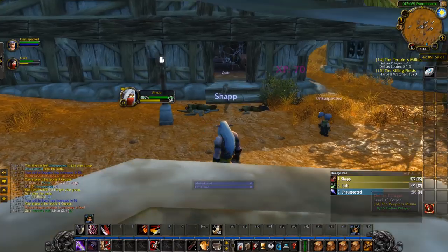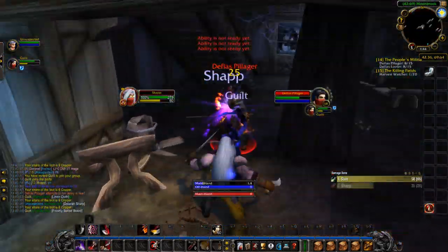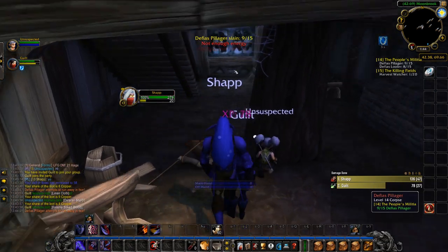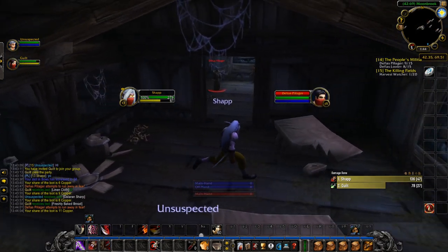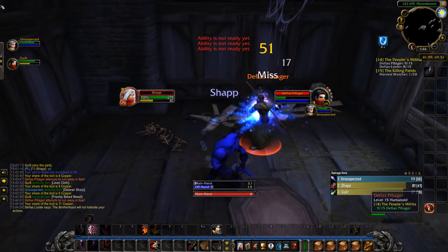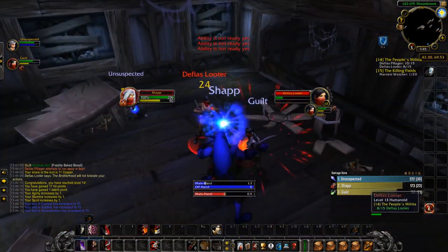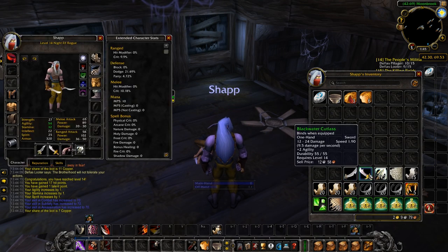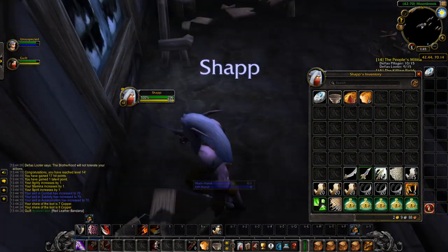Before I move on to class-specific best in slot items, I'd like to mention that some enchants — in fact most of them — are locked behind certain raids and content that will be added later in Classic. Some will unlock in earlier phases, but some enchants are unavailable until Zul'Gurub, which comes out in Phase 5 or Phase 6, so that will take a long time. You can however use a lesser enchant which will still be best in slot until a better one comes along in a later phase, but then you'll have to replace that enchant later, which can be quite expensive.